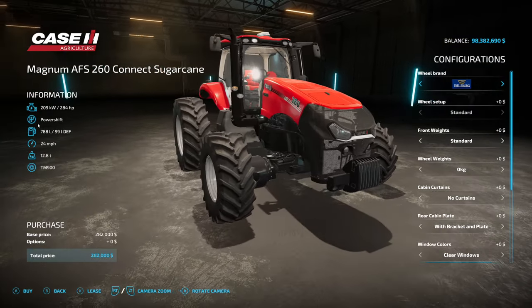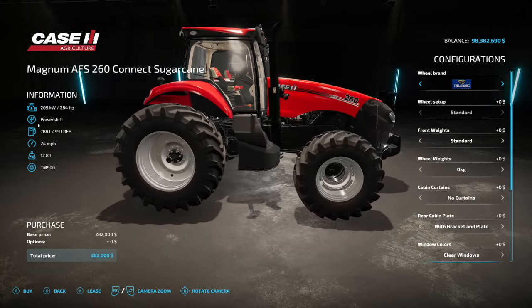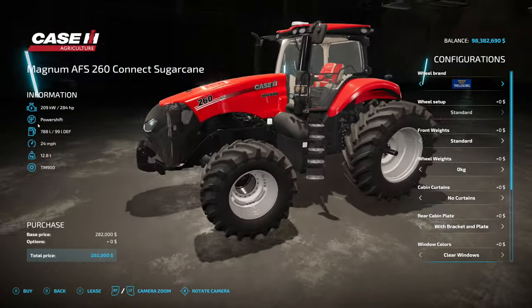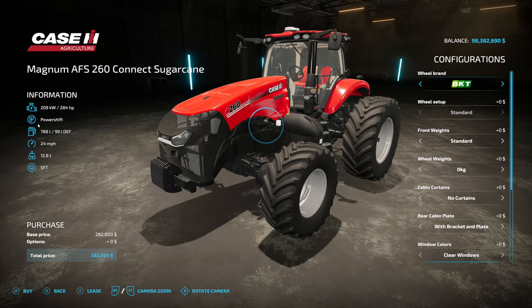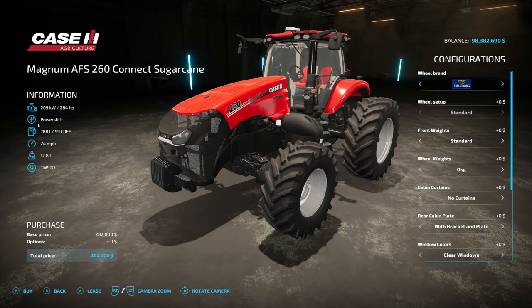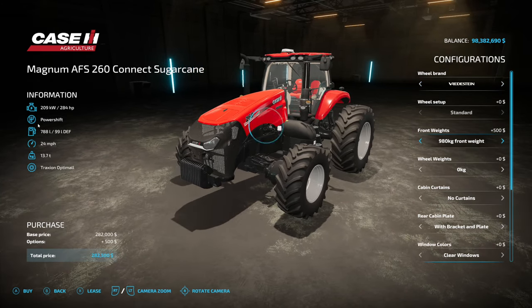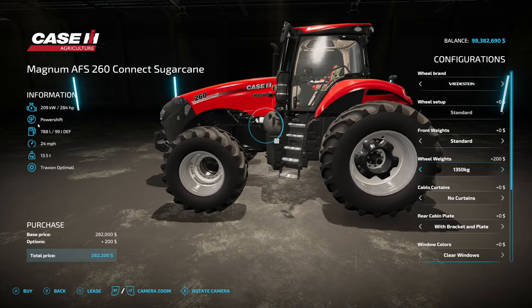Wheel options we've got a few here — Trelleborg, Michelin, Continental, Mitas, BKT, Redstone — and back to standard. You cannot change any of these, so whatever you choose it just is what it is. Front weights: standard, 650, 980, and back to standard. Wheel weights are separate — we have 450 and 1350.